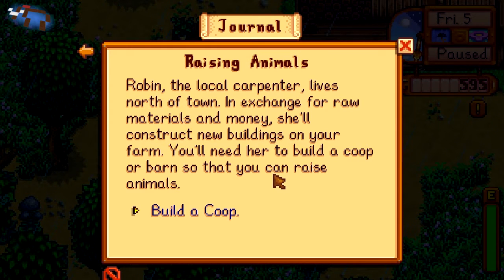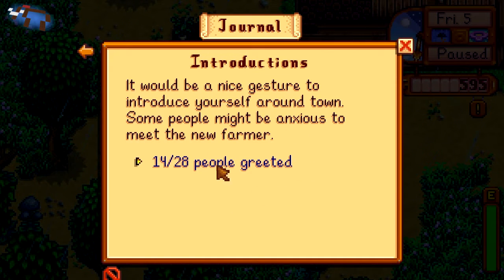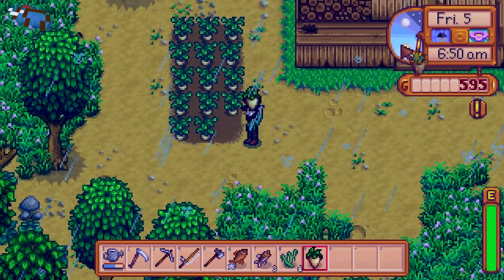Raising animals: Robin the local carpenter lives north of town. In exchange for raw materials and money she'll construct new buildings on your farm. You need her to build a coop or barn so that you can raise animals. Build a coop. As you gain experience you'll discover new crafting recipes, increase profit, and make life easier. A scarecrow, for example, prevents crows from snacking on your crops — reach farming level one and craft a scarecrow. So yeah, I did spend...